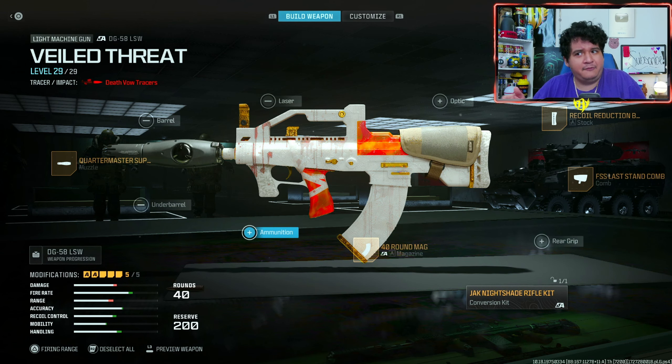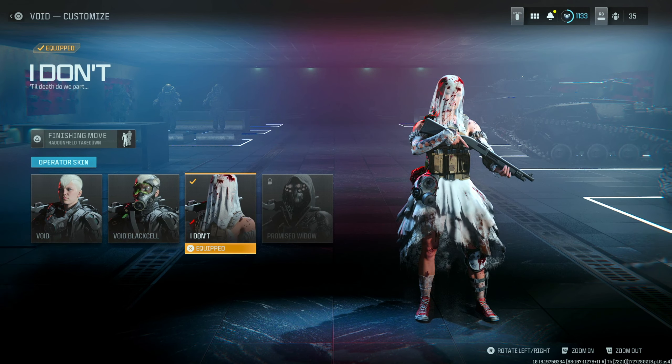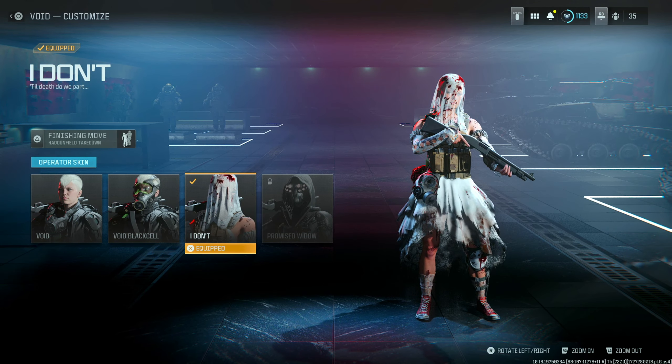Here we have the decal, which I think looks really great. And of course when it comes to the operator skin, she is going to be on the right side under the character of Void. You choose the 'I Don't' skin and it looks really, really great. We got a nice little finisher to show off here — let me know how you guys are feeling about this bundle so far. Let's head into game and see whatever other secrets we can find out about the tracers on this bundle.